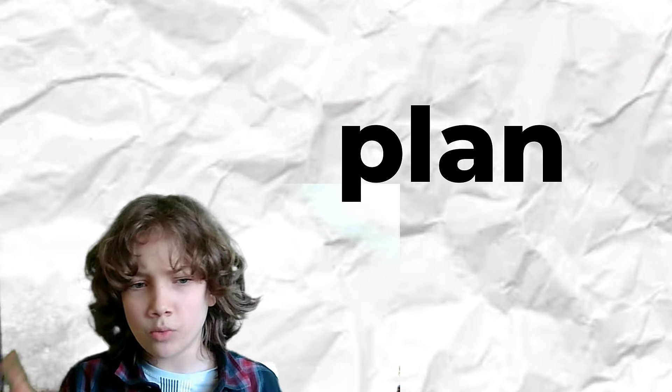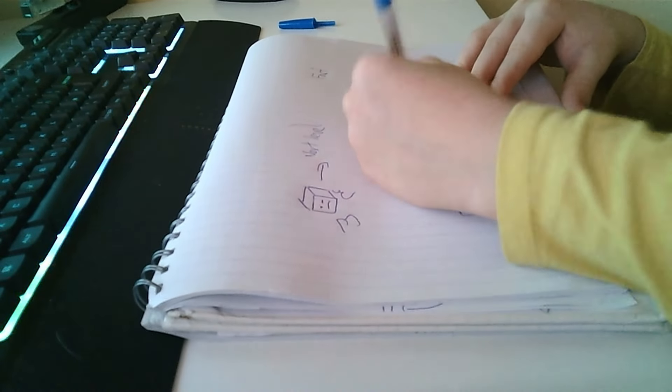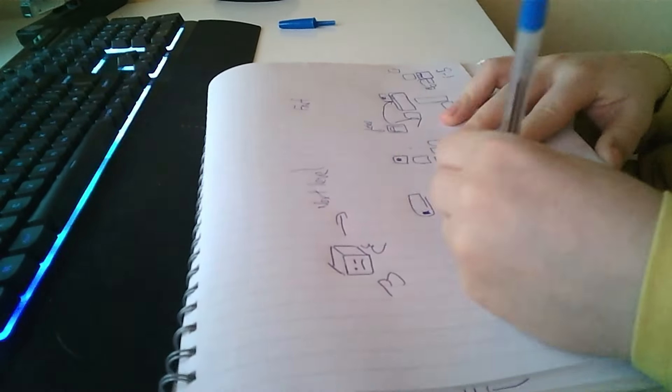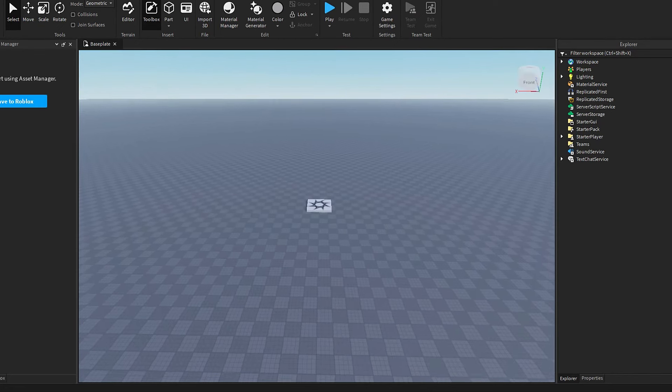To make a game we need a plan, as my guinea pig once said. So I grabbed a pen and paper and began working on the plan. I was thinking of a top-down view parkour game with five small tutorial levels, so I began drawing this out. Then I loaded studio and began to get to work on the main base before anything else.